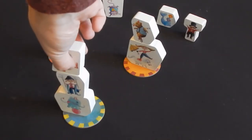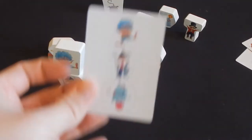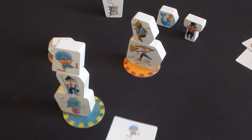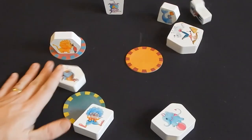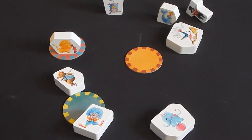If any of the stacks meet the criteria pictured on a player's hand of cards, they yell "photo time," reveal their card, and place it in front of them. However, if a player causes pieces to topple off of a stack, they must return one of their completed cards to the deck. The first player to complete seven cards is the winner.